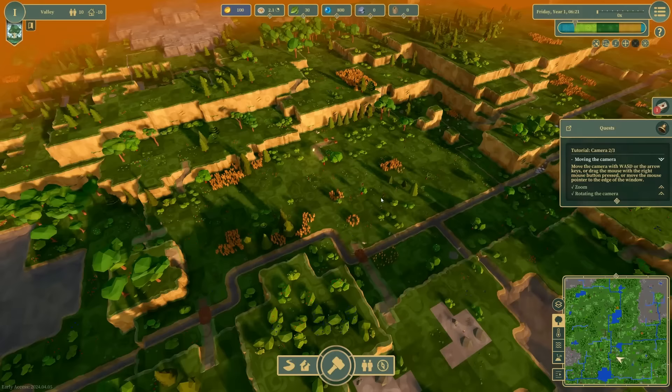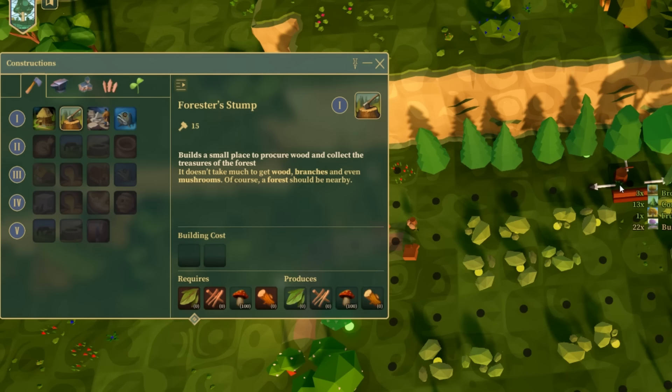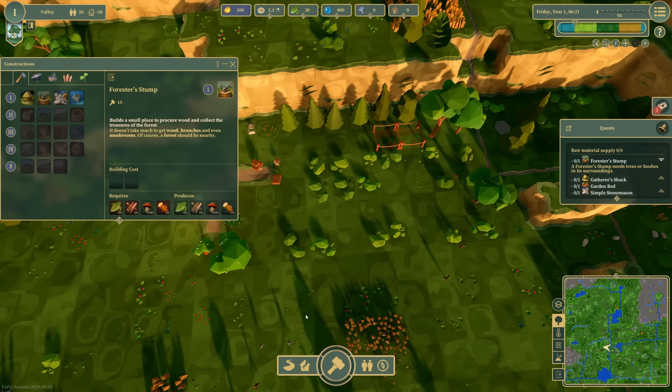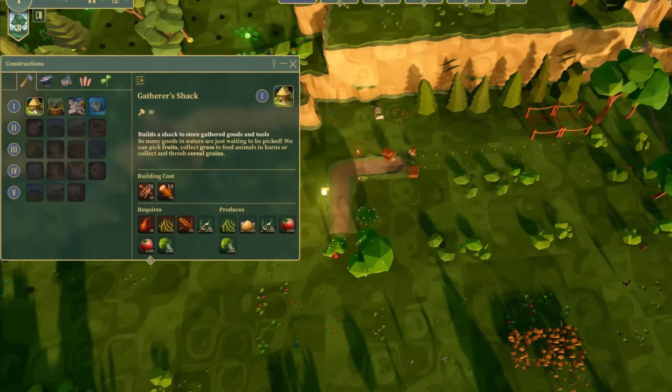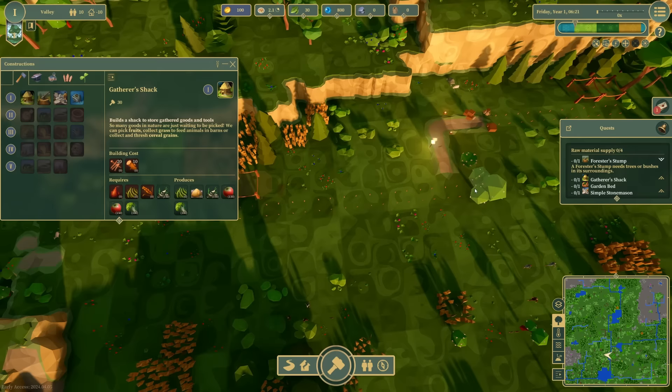Let's go ahead and plan out our town. I'm going to go to the build menu. First couple things I know I'm going to need are some forester's stumps — these are going to chop down trees to get me some wood, as well as gather up branches, leaves, or maybe even some wild mushrooms. We'll place a couple of those down and connect them with a road. I also want a gatherer's shack, which is going to look for anything it can forage naturally from the world. There's a fair bit of wild wheat in this direction. Knocking down a fruit tree sucks, but oh well. I'm also going to get myself a stonemason to get some raw stone and cut it into something usable.